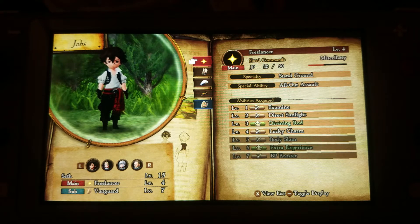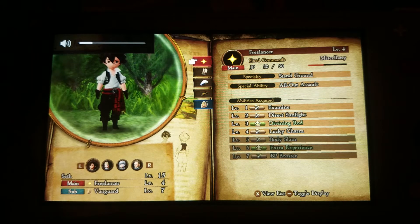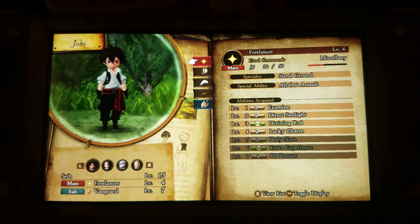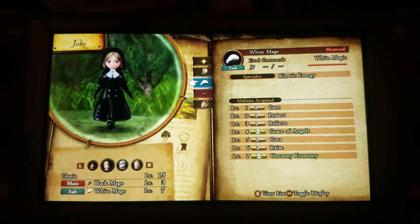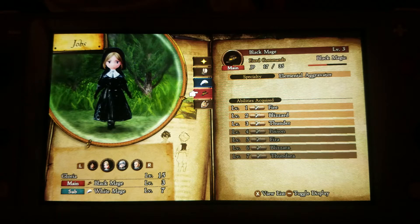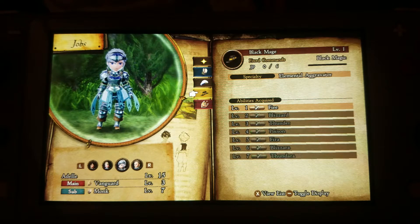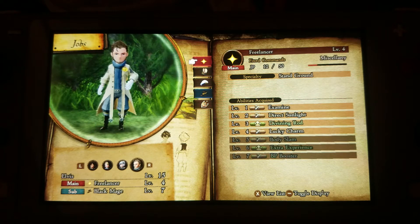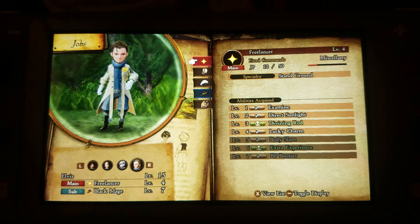You can set up the skills. So you can set up your jobs and skills and everything. On the other video, this character was a white mage — now it's mastered — and now it's a black mage. And this one was a monk, it's mastered, and now I'm leveling up as a Vanguard. And this was a black mage; I'm leveling up as a Freelancer.